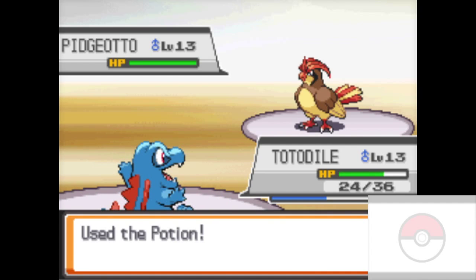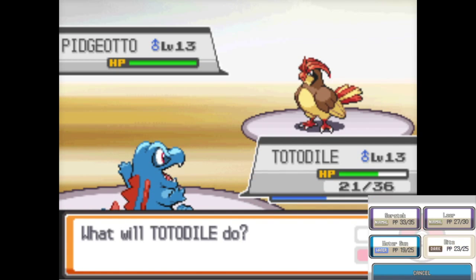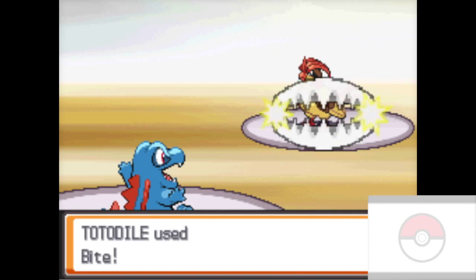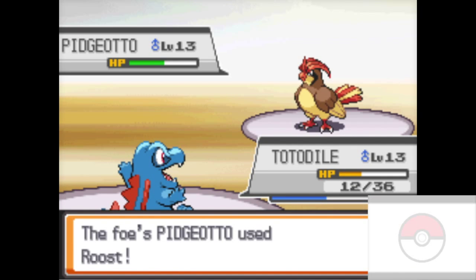Potion — god, the potion is terrible. Look at this, it's already just too weak of a potion. I already need a super potion, but never buy super potions — they're a terrible item to buy, way overpriced. When you need a hyper potion for 1200 Poke Dollars that does four times the amount.